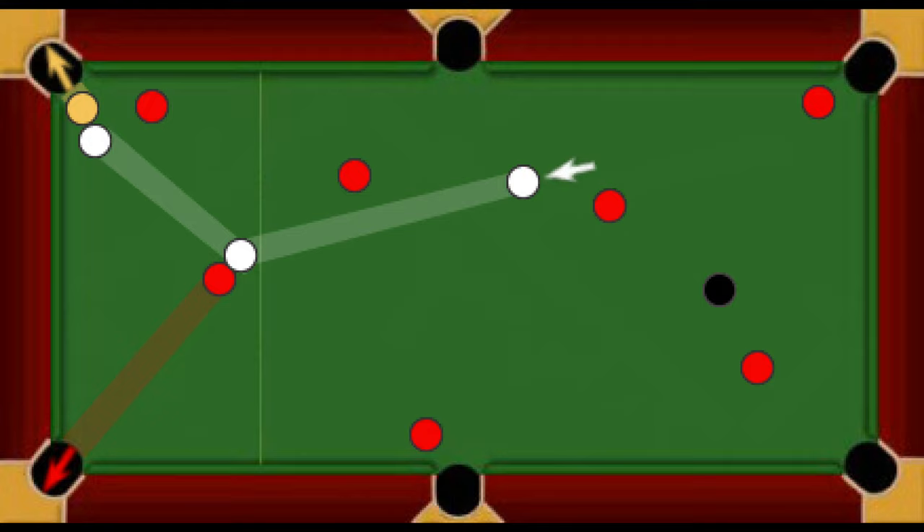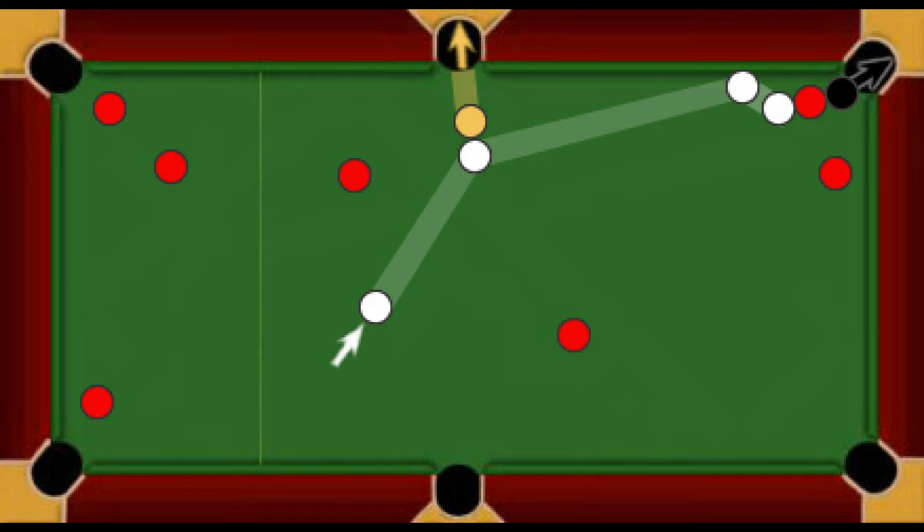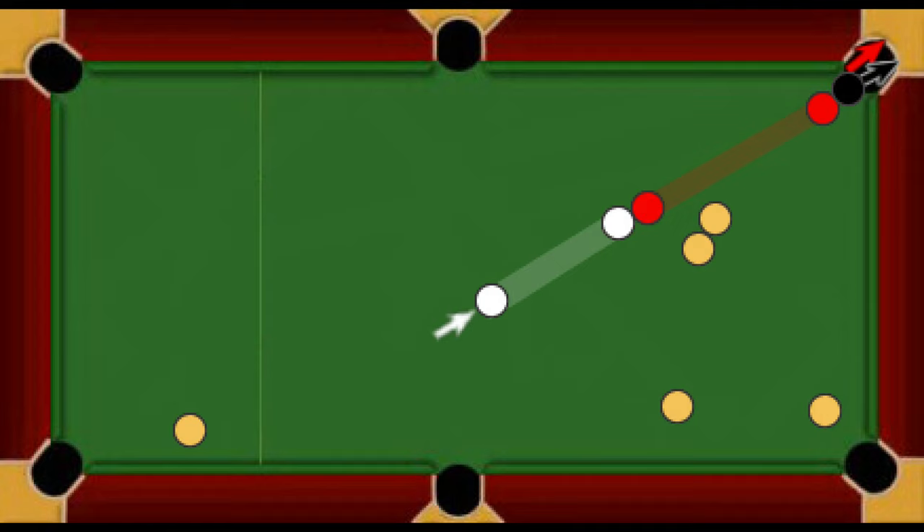11. Frame Winning Combination Shot. Players may sink their last remaining group ball or balls and the black in the same shot, and so win a frame. Initial contact, as always, must be with an on-ball. In this instance, the player on yellows pots the final yellow ball and in the same combination shot wins the frame by potting the black ball. 12. Same Pocket Combination. There will be occasions when a combination shot is played in which two balls are potted into the same pocket. The red ball is struck and directed to pop the black and then follow through to drop into the same bag and clinch the frame.